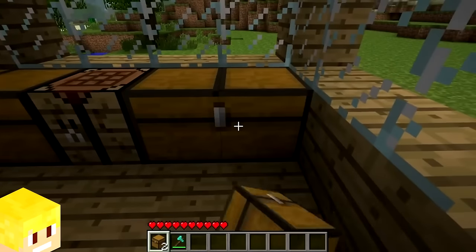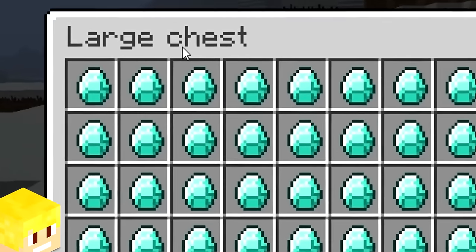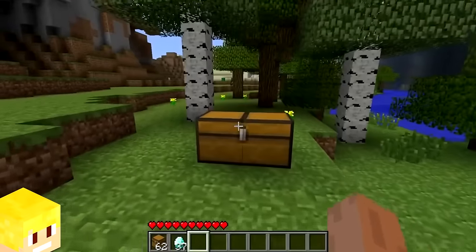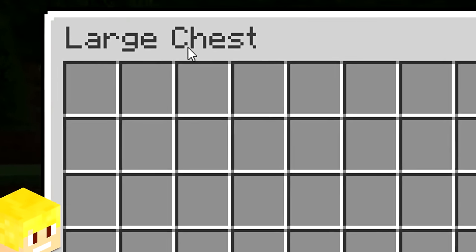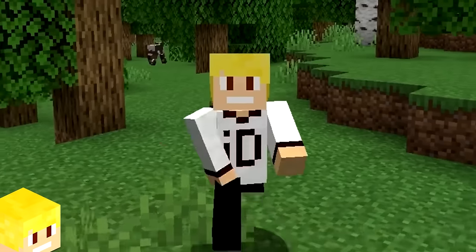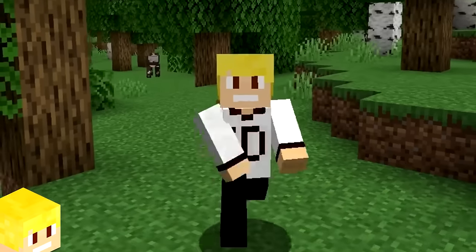In version 1.3, a change was made to the large chest inventory title. Before 1.3, it was called the large chest, but in 1.3 the word chest received a capital C.